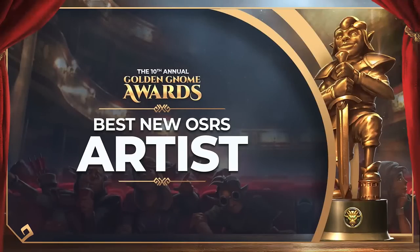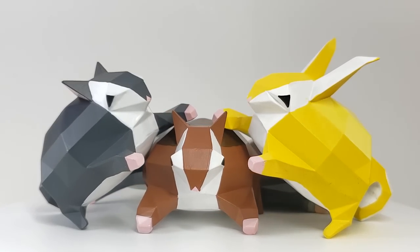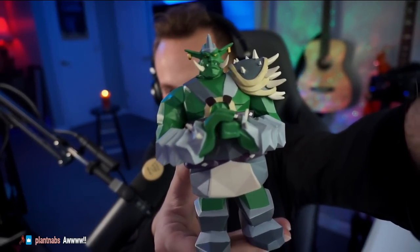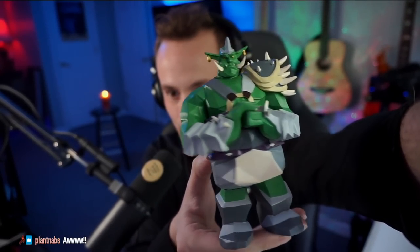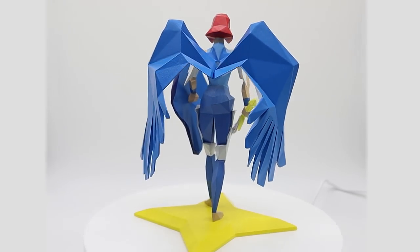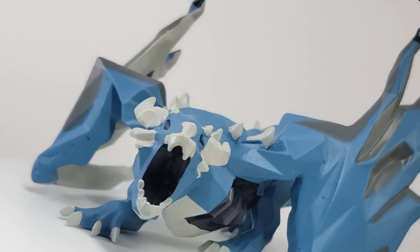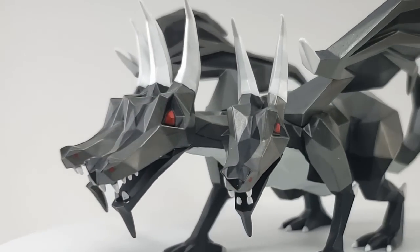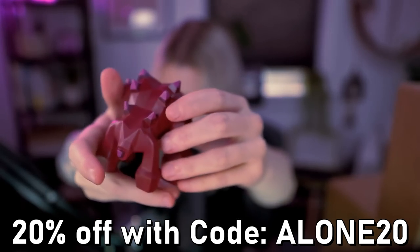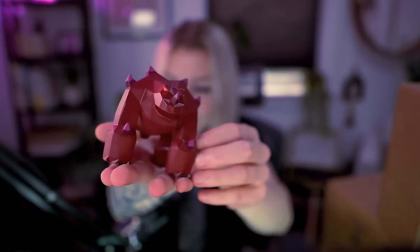Before we get into Barrows, I'm happy to announce that this video is sponsored by the Golden Gnome winner, Krom's Resin Cast Figurines. My favorite one is the Chinchompa one, as I'm a sucker for cute things, but all the products are super high quality and look amazing. The figurines are painted using a combination of airbrushing and hand-brushing, giving each one a glass or ceramic feel. Their newest release is Siliana, and right now Krom is running a promotion of 20% off all figurines this week, only by using the coupon code ALONE20 at checkout. Thank you to Krom for sponsoring this video.